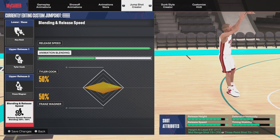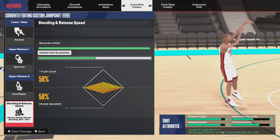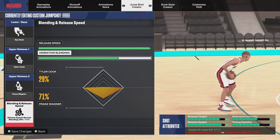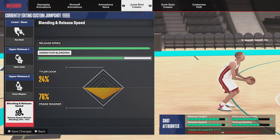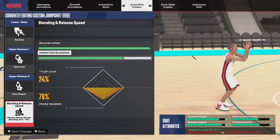Then go over to release speed and max it out. For the animation blending, as you can see on the bottom right it shows A-minus, A-minus, D-minus, C. If you put the blending at 24/76, you can see it becomes B, A, C-minus, C — which is a lot better than what it was.